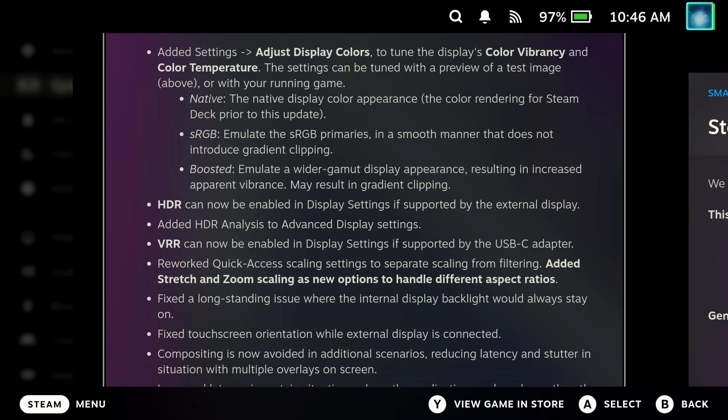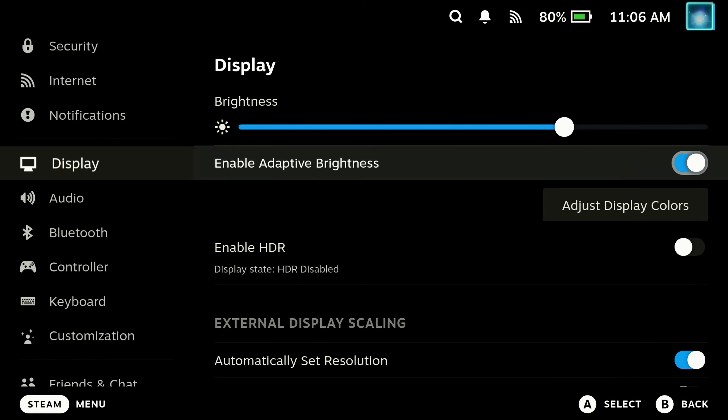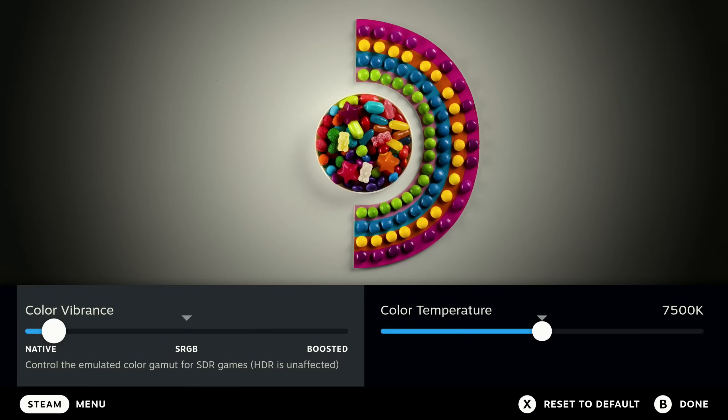Of course we've got Steam Deck OLED support, which we'll come on to in a minute. External storage devices should now auto-mount automatically, unless you're still using our auto-mount script, in which case it won't make much difference. There are massive improvements with new graphics drivers and the OS is rebased with new firmware, so everything should run super smooth and a lot of games that weren't working well before should now work a lot better.